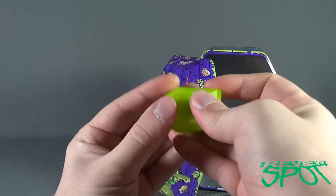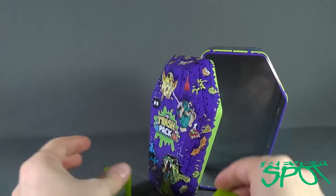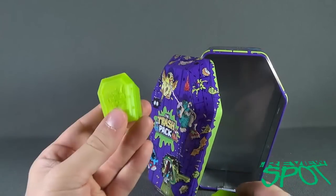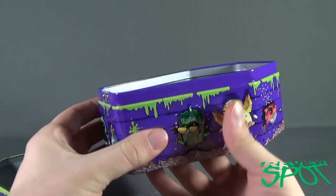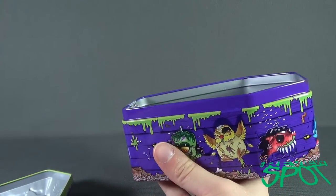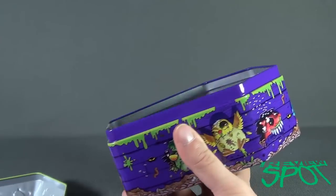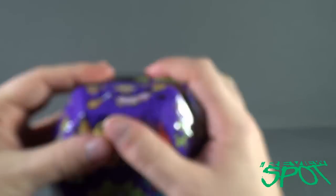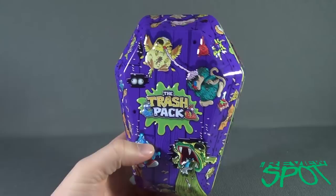The caskets also glow in the dark. When you're finished, the smaller caskets can go inside the larger casket tin above, and you can also put all your other trashies that you collect in there — you can hold a lot. The tin casket is also perfect for hiding snacks, spare change, or unwanted dark souls. A very fun little tin.